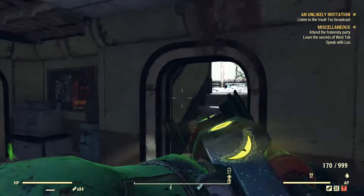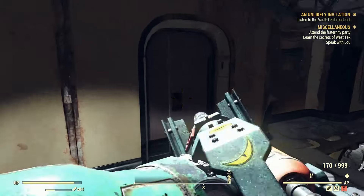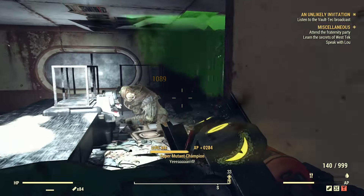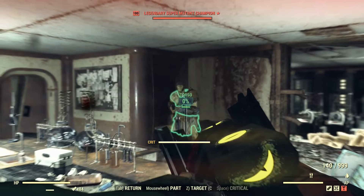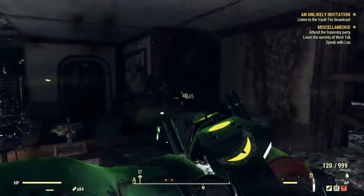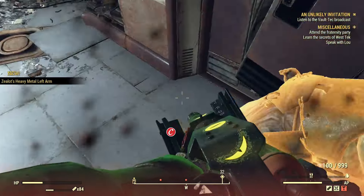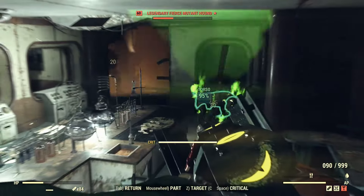It one-shots things in a lot of aspects. Super mutants are one of the tougher enemies in the game — not the toughest, obviously, but tougher than others. I would say you're probably better going for body shots to guarantee those hits with VATS. If you're going for headshots you're going to struggle. Out of VATS I'm actually able to take these things down quite happily. With a legendary enemy we're getting 35 ammo back.